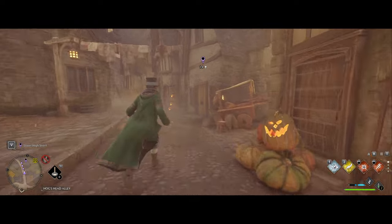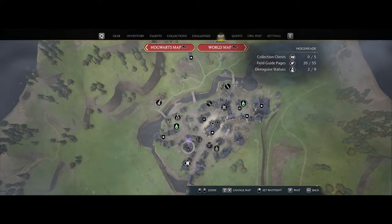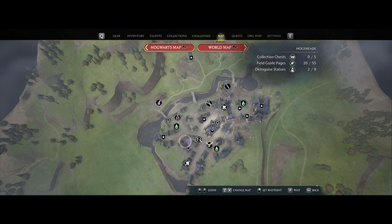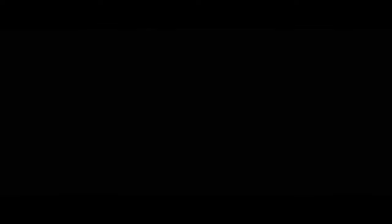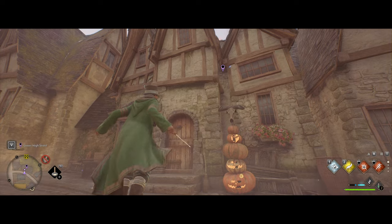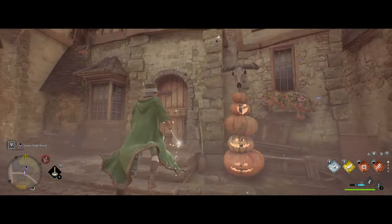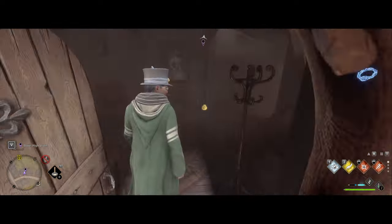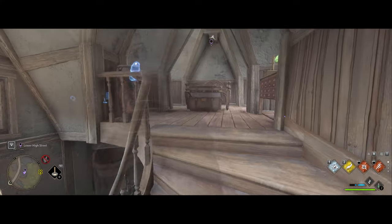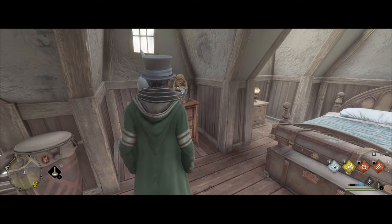Pretty close by from the last Demiguise moon, the next one is going to be right down in this house. From the last location, go straight down this little path — it's going to be in the top house right here. Use Revelio and you should be able to see it; it's going to be right upstairs. Again, just make sure that you are at nighttime or else you won't be able to collect it.